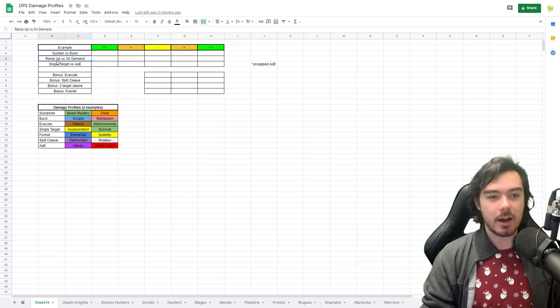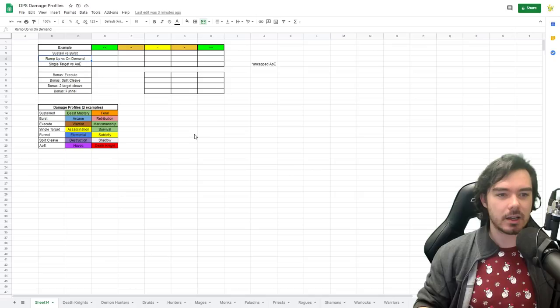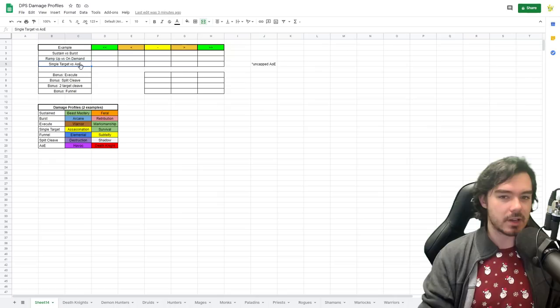We're also going to compare ramp-up damage versus on-demand damage. Ramp-up means it's going to take a while to get going — you usually have to apply lots of dots to targets and build up your resources, it's slow to start. On-demand means you press your DPS button and bam, you're hitting that guy really hard immediately — there's no messing about. An add spawns and you're just blasting right away.